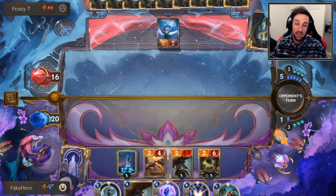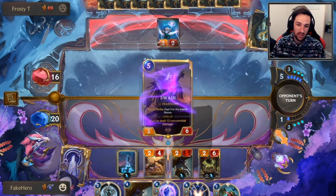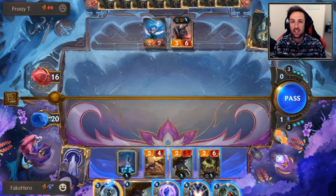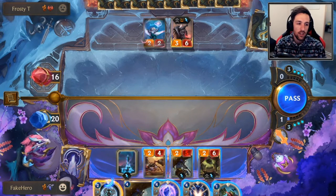In most of your matchups, looking for Tahm Kench is going to be key. Against slower matchups, you will definitely mulligan away a lot of cards looking for Tahm Kench. Against aggro decks, you won't specifically look for Tahm Kench, but you look for the curve and hopefully Tahm Kench is there along the way.